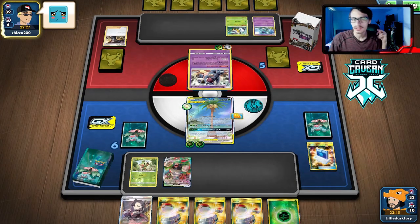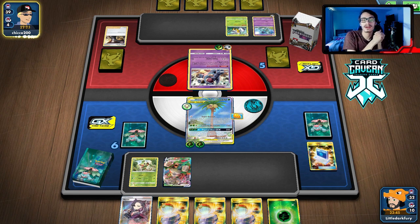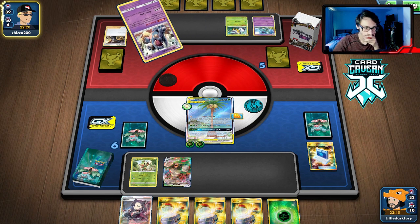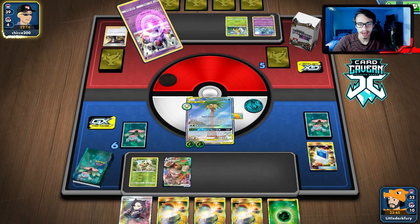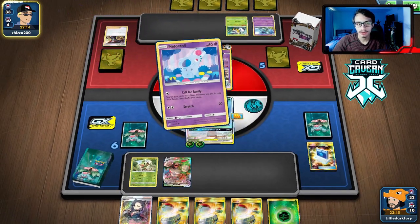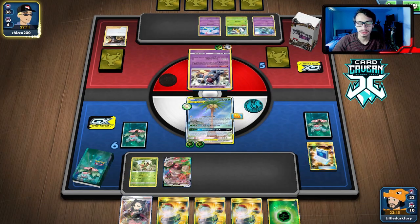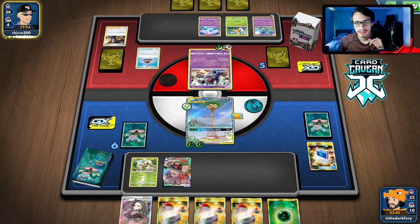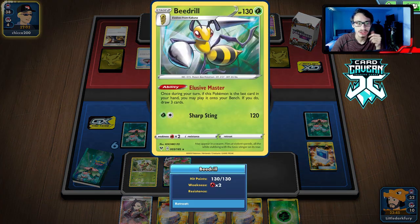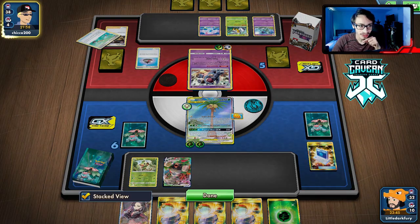We can knock him out with Calming Hurricane — we'll have 220 HP, which feels pretty safe. I think we just take him out. I don't know — I think we're going to get bodied here. We got super unlucky drawing the Thwackey off Bird Keeper. Sometimes it happens — this guy just had an insane hand and the Beedrill play out of nowhere. I don't mind losing to creative decks.